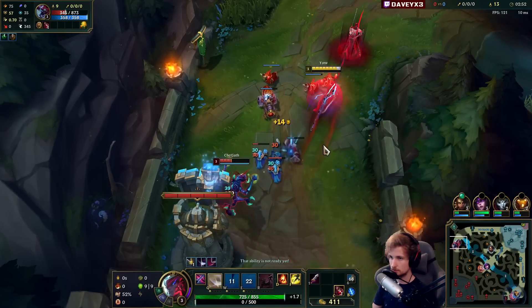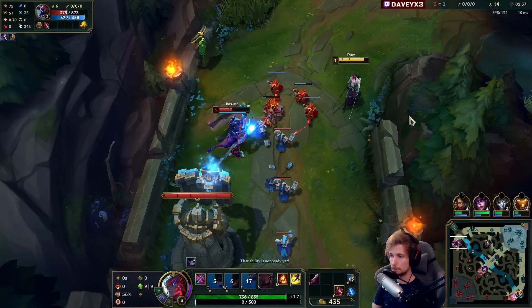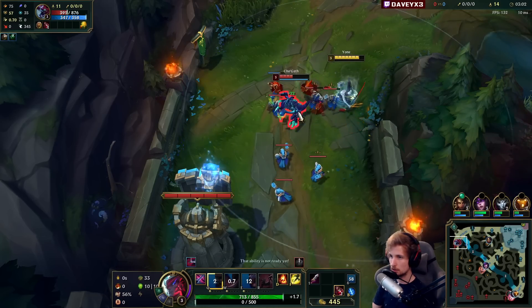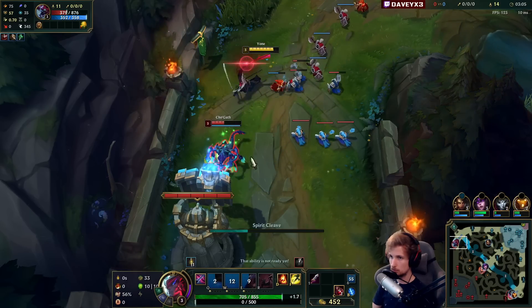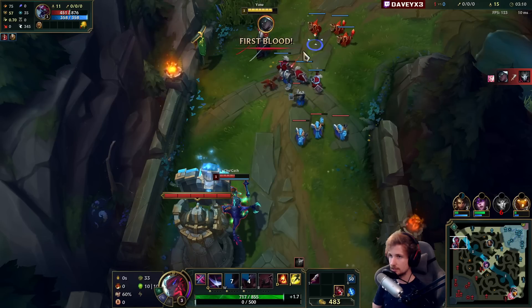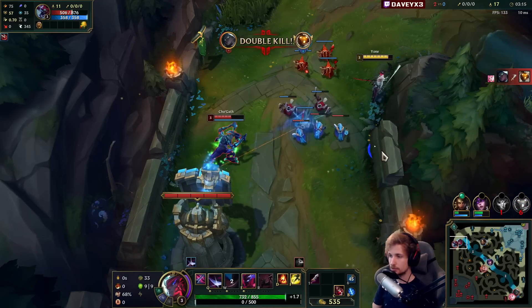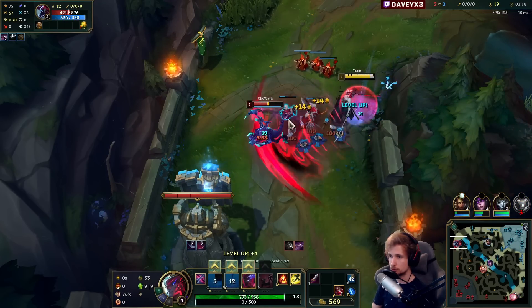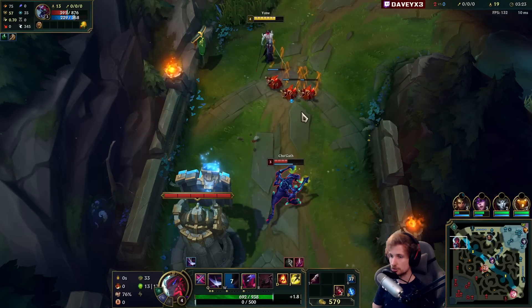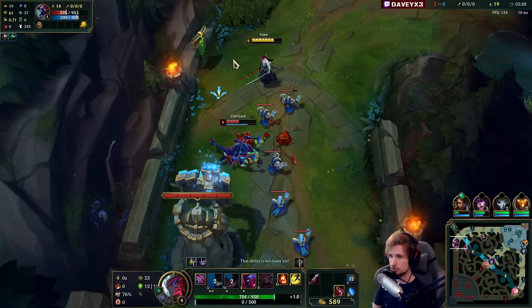We're getting him in pretty low, just poking him down. That's the beauty about Yone — you have both poke and all-in, so you have really good trades. That nearly hit — would've been pretty clean. They have a Maokai in the jungle, which isn't necessarily a big threat, but Maokai's ganking potential is really broken. That's all you gotta remember. Maokai's clear in general is really bad, so we don't have to worry as much.